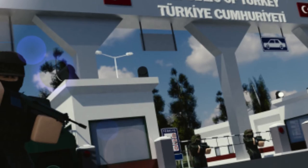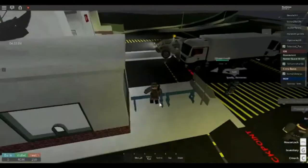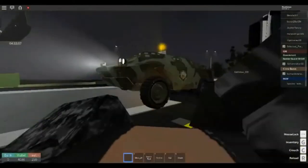Number nine: Turkey Bulgaria Border. This border game is owned by the Republic of Turkey on Roblox. The game has elements of a cyberpunk game. You can smuggle items and crates to sell them, export them, and sell them to the local supermarket.